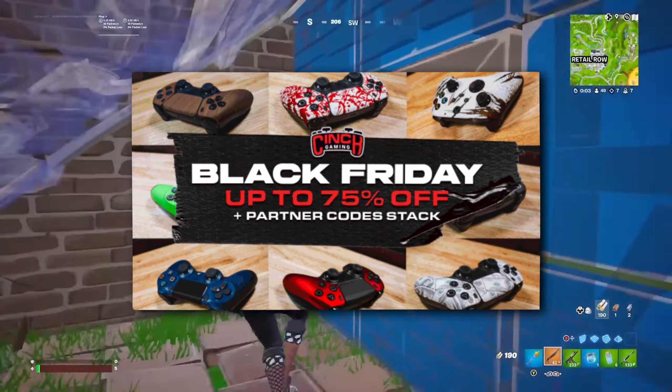Thank you guys so much for watching this video. Leave a like if you enjoyed and subscribe if you're not subscribed already. Make sure to check out Cinch Gaming in the link in the description — they currently have a Black Friday sale with deals up to 70% off, free shipping, and same-day shipping, which is absolutely insane. Make sure to use code BUFFALO — it's now 10% off with the Black Friday sale, so you get 10% off anything in the store. Massive shout out to Cinch Gaming and I'll see you guys in the next video. Goodbye.